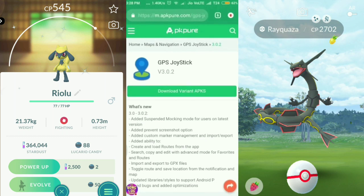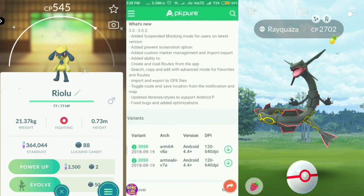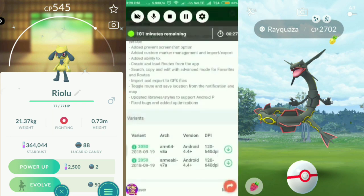You need to install version 3.0.2, because that is the only version that currently allows you to spoof in the game. You can just download the app from here — click download and install it on your device.